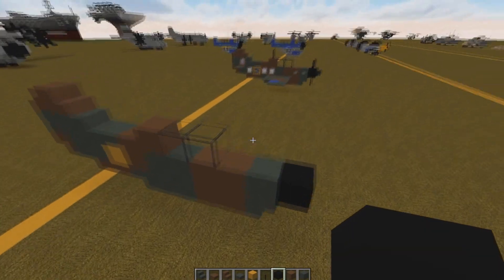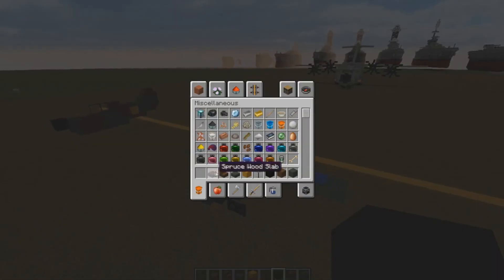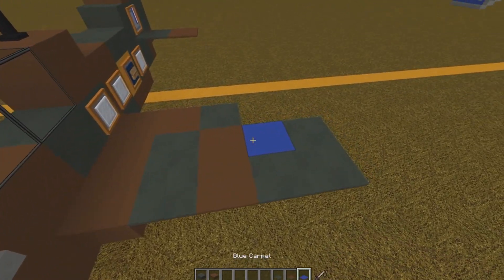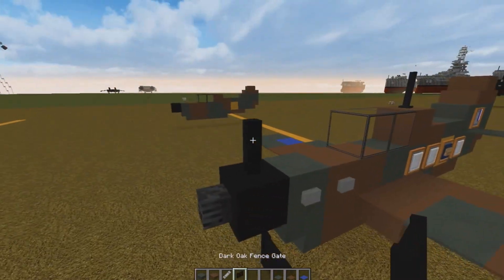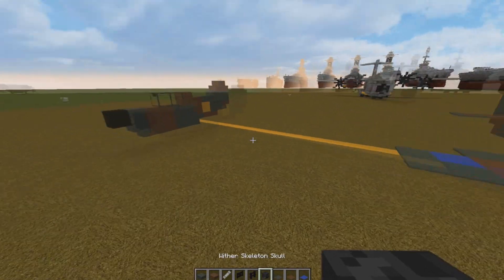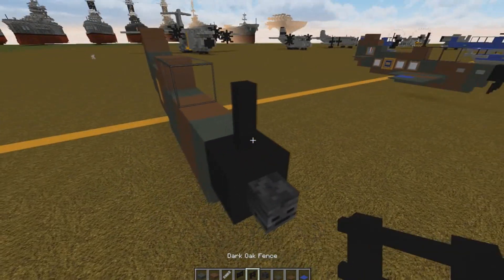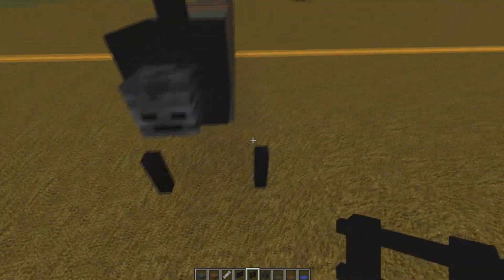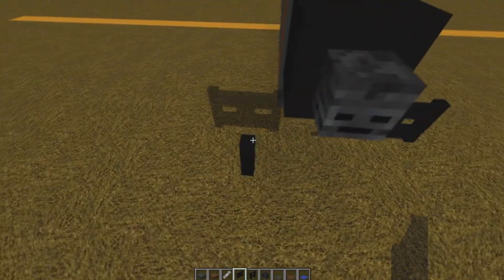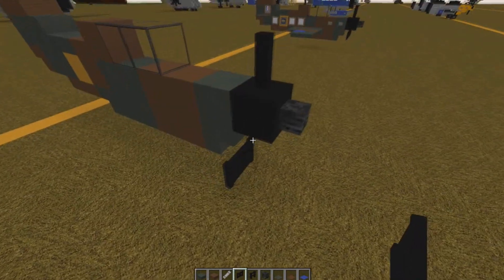We're going to get rid of all of this except the green and brown slabs. What we will need is green and brown carpet, blue carpet, string, fence gates, fences, and the black skull. We're going to put our black skull on the front, then place a fence on top and beneath it - with the gap between them we're going to put two fence gates.